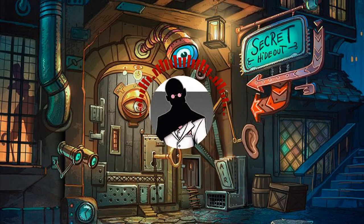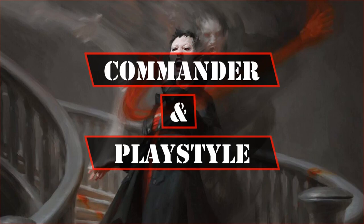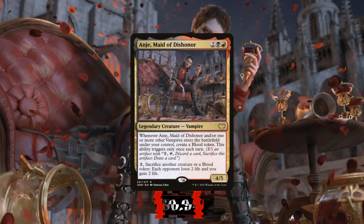So with that out of the way, let's start by taking a look at the commander and play style. Anji Maid of Dishonor is a 4/5 vampire that costs 2, a black and a red with the following abilities.